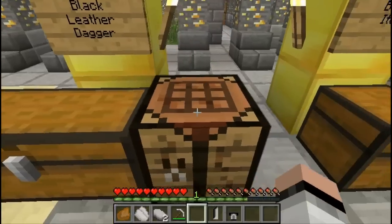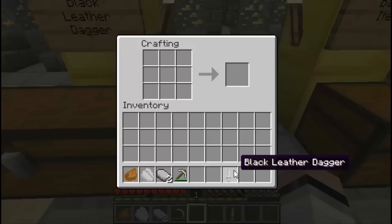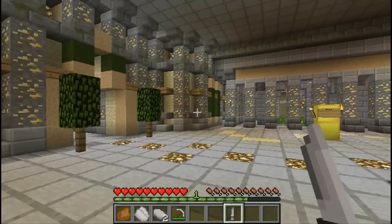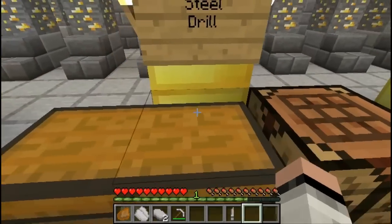Now that we have both of those together we can craft ourselves a dagger. Let's get into our crafting table and craft the black leather dagger. This black leather dagger is sword-like and you can start fighting mobs with it — it'll kill zombies in two hits. It's very powerful; two hits and you kill yourself a zombie.